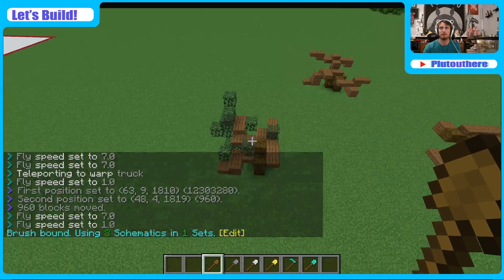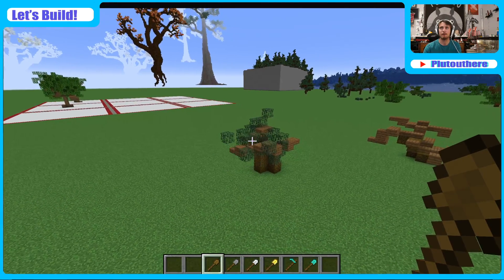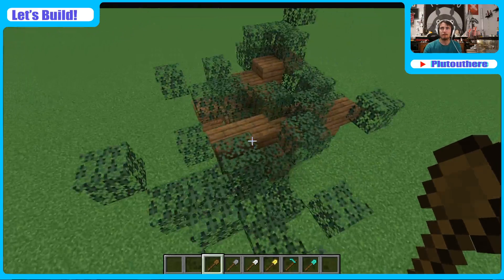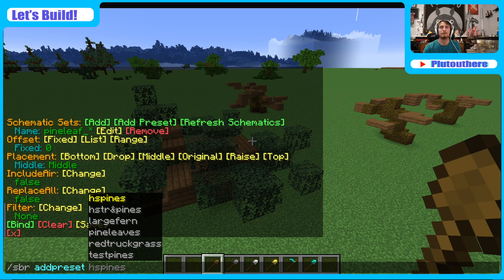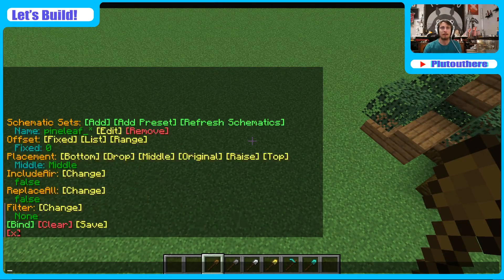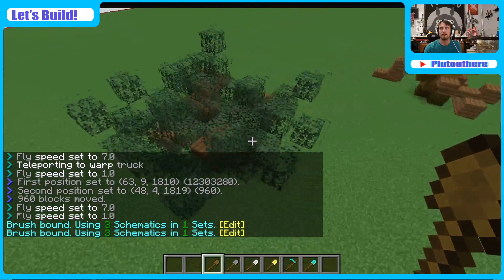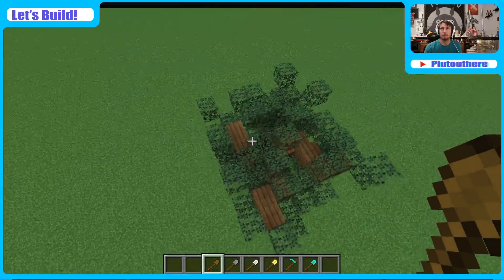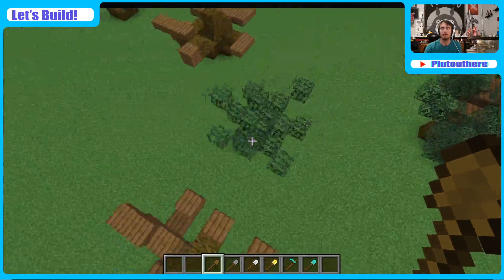Gauge what's actually going to happen with these leaves when we paste it now, because we have the preview on. That's helpful, not gonna lie, especially in this early part. Perfect. So it gives us a nice way of seeing placement. I want to go ahead and do SBR and we're going to edit this to be a bit different of a range — let's do negative two to two instead of one. Back, bind to that instead, and hopefully that will allow us to put it up a little bit higher.